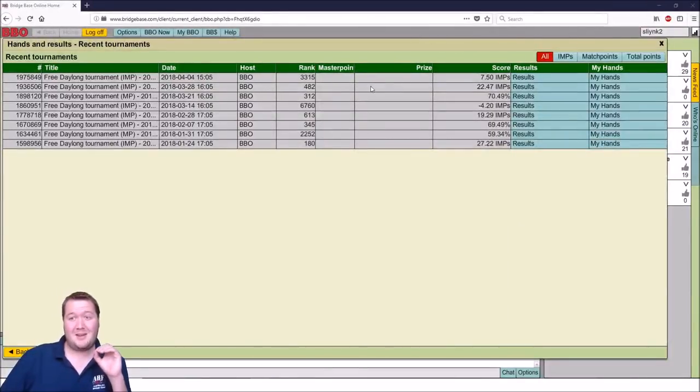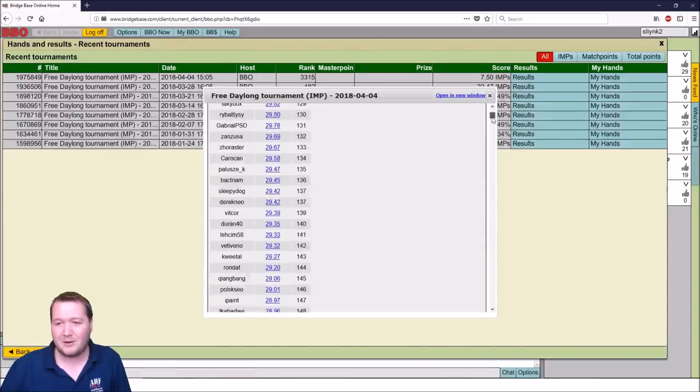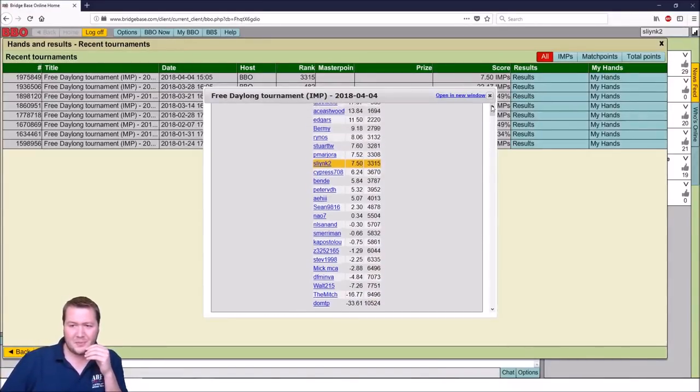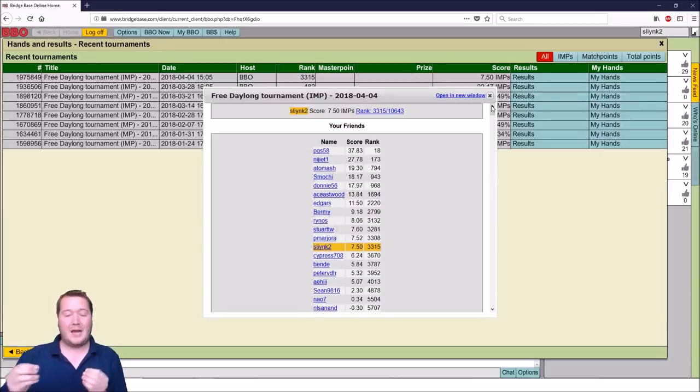The results are in. I came in 3,315th. Drumroll please — 18th goes to PGS58, fantastic, finishing with a score of 37.83, rounding out the top 1,000. Also Nisiet1 in 173rd, Adamash in 794th, Smoochie at 943, and Donnie56 with 968. Well done to all of you. The friends list is growing, which I'm glad to see. If you want to join the group, add me as a friend on BBO, Slink2 — you have to click Follow. Post in the comments that you've done it and let me know your username. This is only for the free day-long tournament, not for the weekly free or anything else.